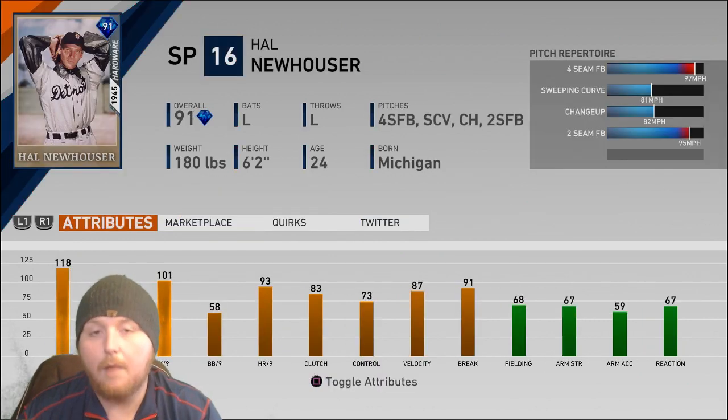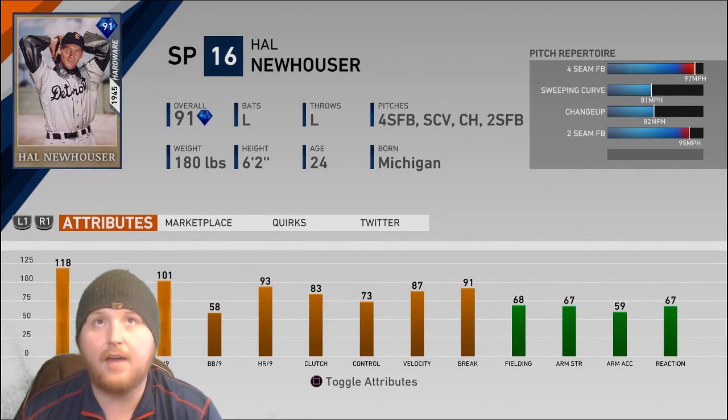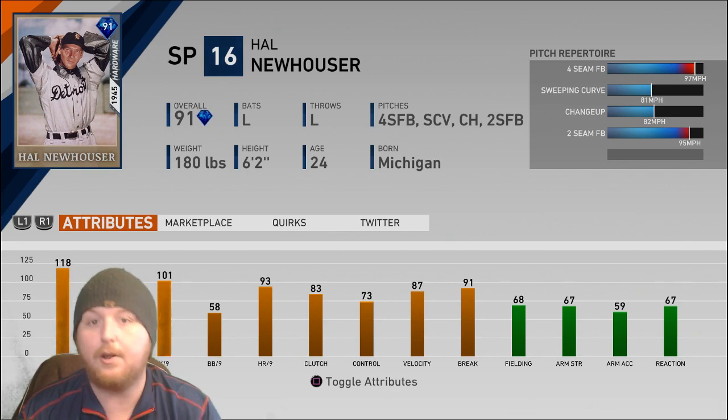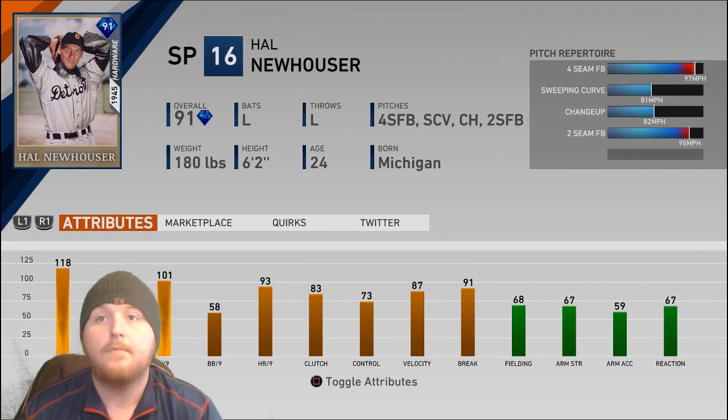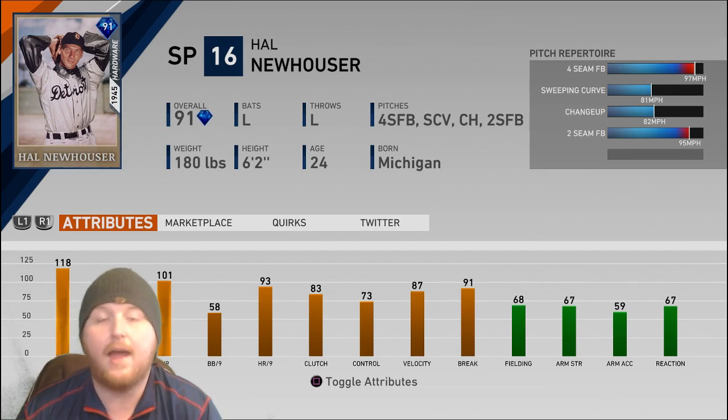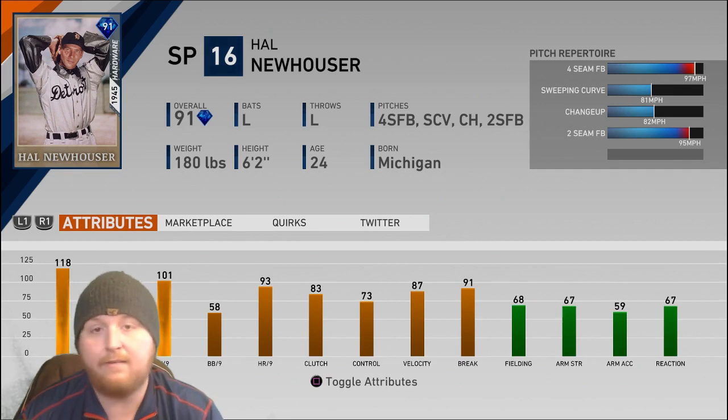Next up we have one of the best team affinity rewards in all of Diamond Dynasty: the Detroit Tigers 91 overall Hal Newhouser. This card is pretty sexy — I love that card art. As a player he has really good hit and K-per-nine, not like amazing Clayton Kershaw levels, but about as good as you can get for a non-signature card: 85 and 101 — very solid. His walk-per-nine is not that great; that's probably the one major flaw. He's not going to be the easiest guy to control.